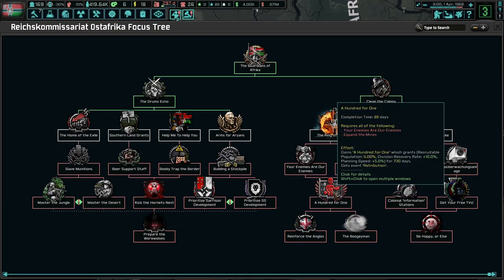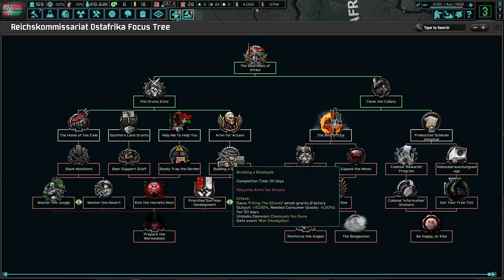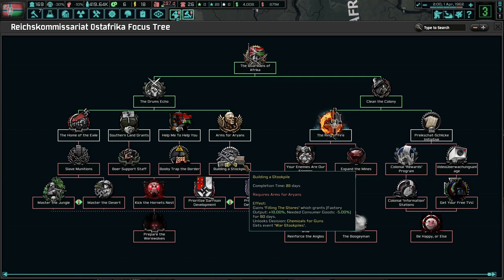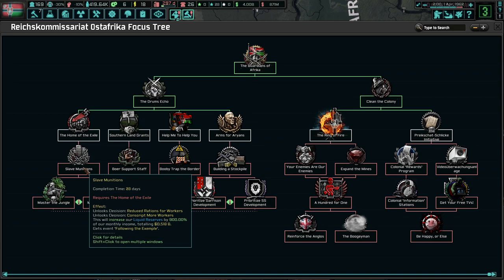Expand the mines - I want to do that one immediately. Can we get more money that way? Building a stockpile would not be bad. Booby-trap at the border. Boer support staff. Munitions. More liquid reserves. Oh, we go here - slave munitions. Home of the Exiles.